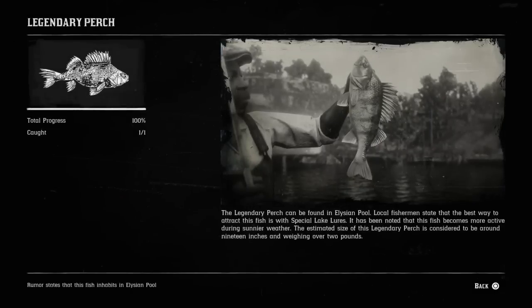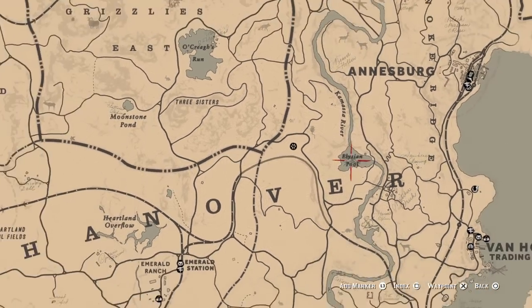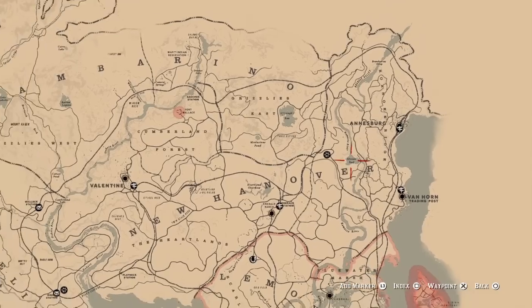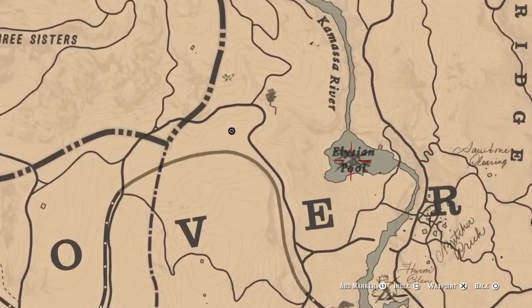Our seventh fish on the list is the legendary perch. For the legendary perch, you're going to head right over here to the Elysian Pool. It's going to be right above the E in New Hanover, just above Lemoyne. That is where you'll be able to catch your legendary perch.